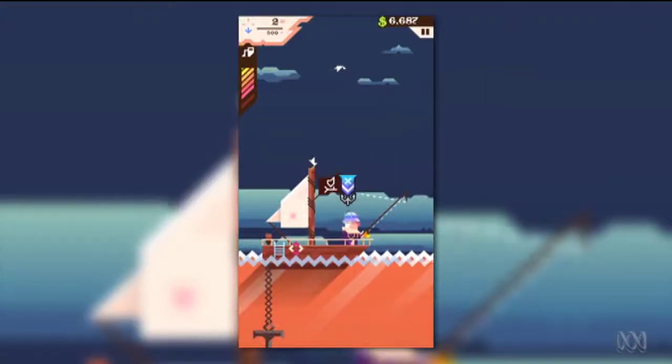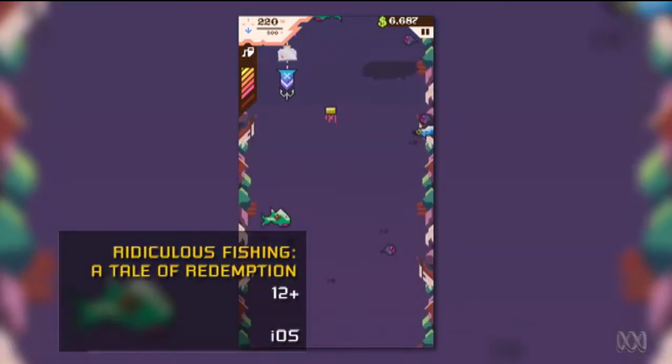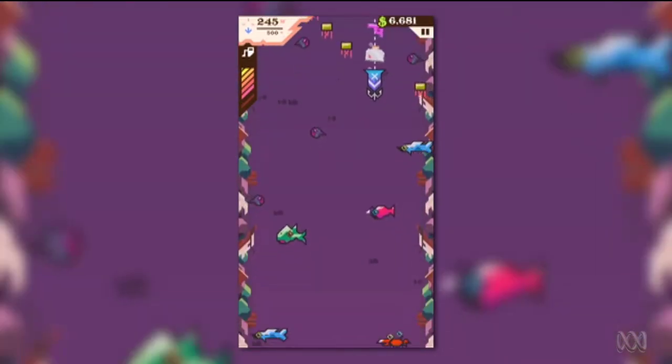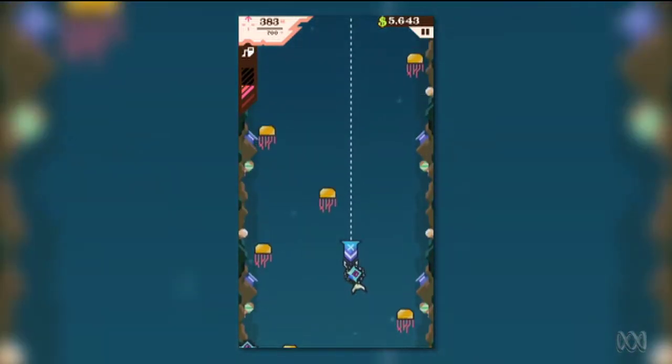Next up, Ridiculous Fishing. It's time to give your brain a rest and focus on those twitch reflexes. The premise is super simple: you dodge the fish as your hook is sinking, so you can get as deep as possible. On the way back up it's the reverse, because you want to hook as many fish as you can.